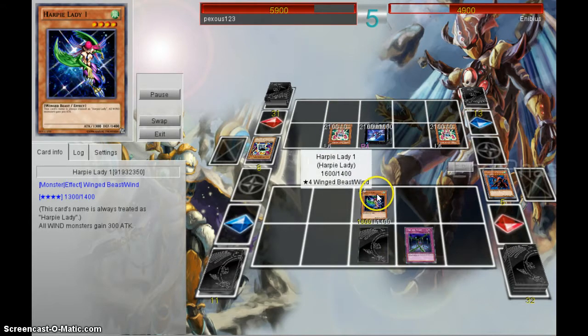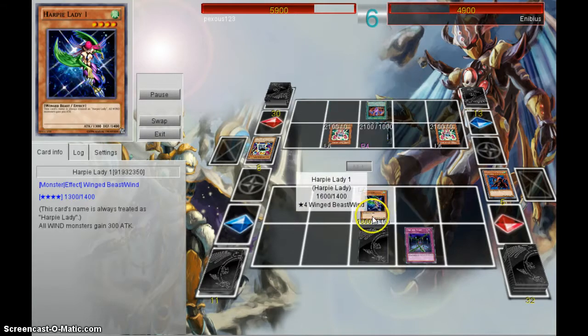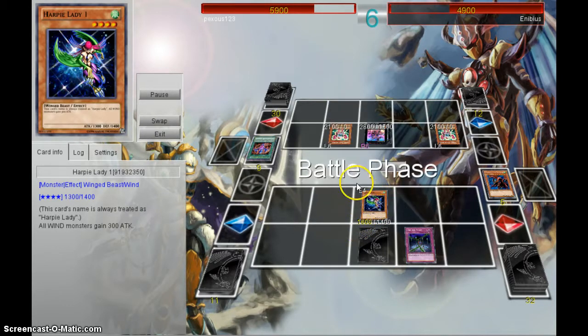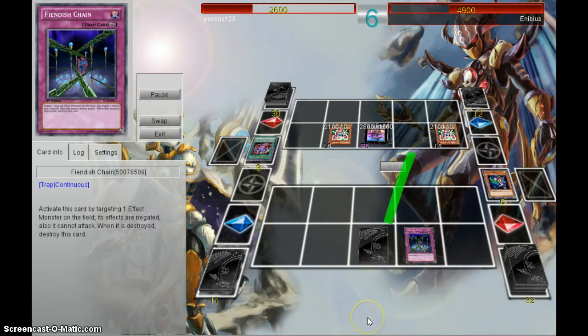You're going to bring Harpies 81. I was actually supposed to set her to defense mode, but that didn't happen. So he destroys — double attack. So I'm feeling this game is over. 500 life points left.